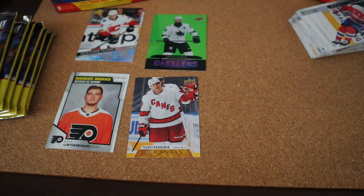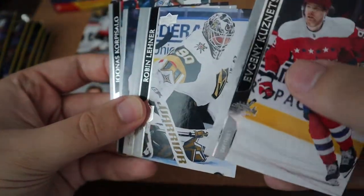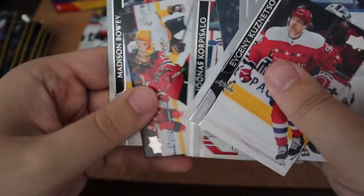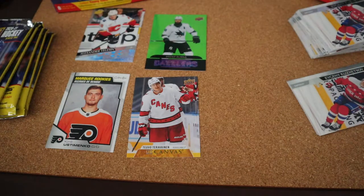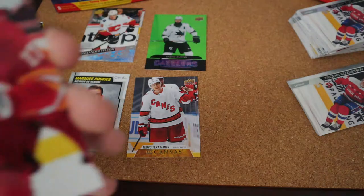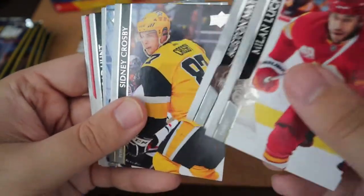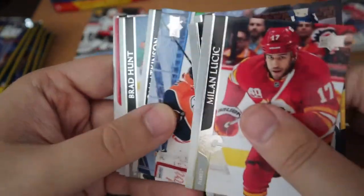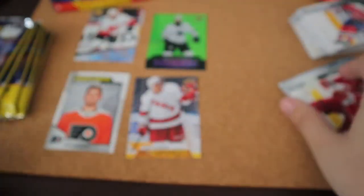First pack for the second box — hopefully we can avoid some of the base cards. We have Robin Leonard; I don't have him in a Vegas card so that's nice, but this is an all-base pack. Next pack — figures, let's get the all-base ones out of the way and then hopefully get a dual rookie material or a single one. Auston Matthews — that's a nice card. We have a Sidney Crosby as well; all base but a Crosby, that's cool.